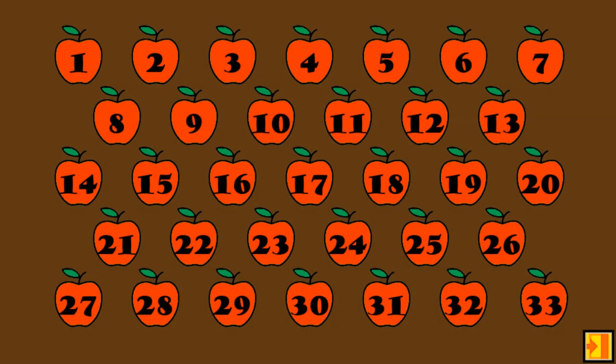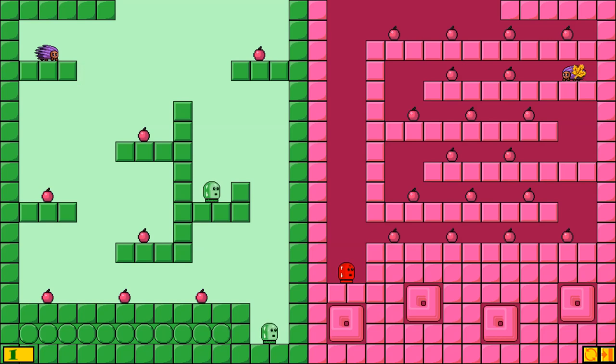I thought I would be able to select a level, but I can't. That's not great. So the idea is we're controlling both hedgehogs simultaneously, and they can't jump. It's exactly like that level in Mario. There's no difference between the two.